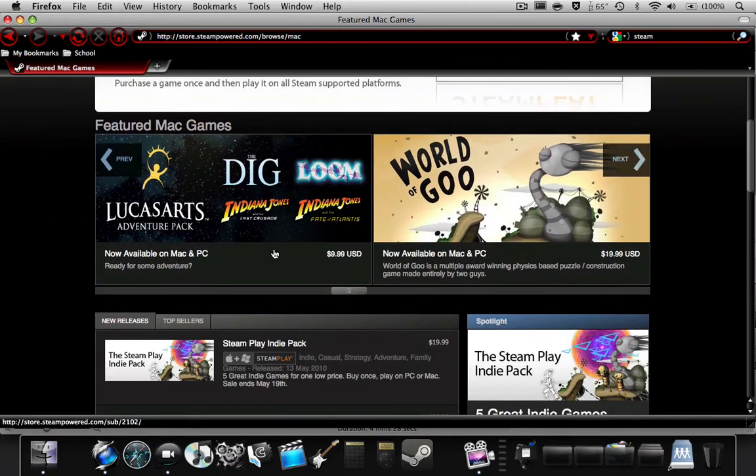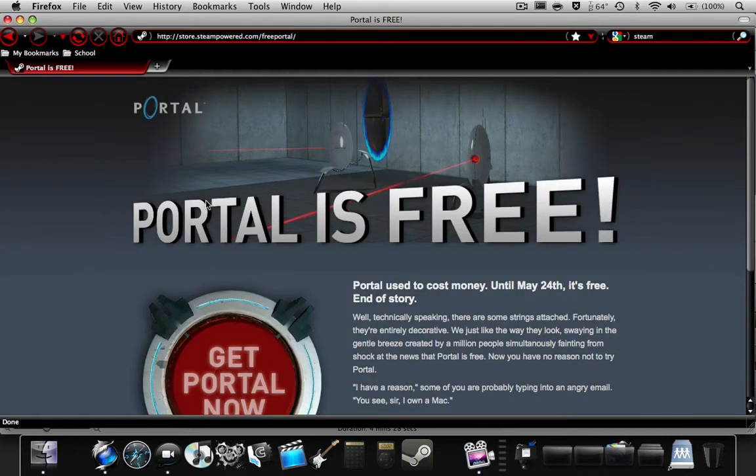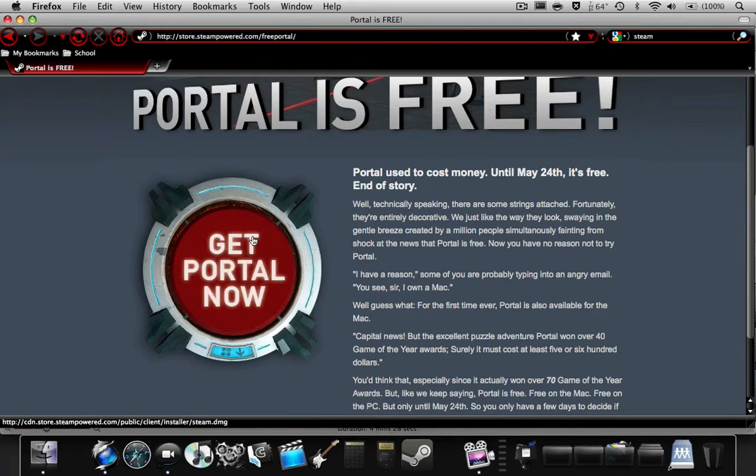There's a new button. You'll see at the very beginning it says Portal. Just click on that, because I've already got Steam, but if you don't and you click this button, it'll automatically just download the disk image, and there you just copy it to your apps.